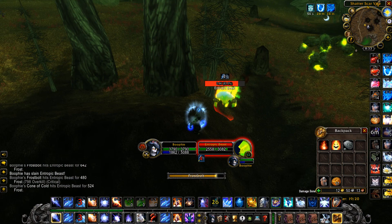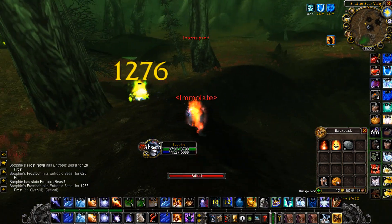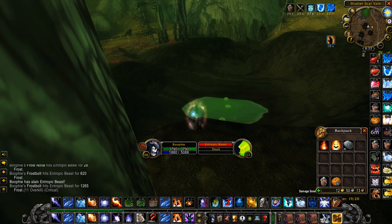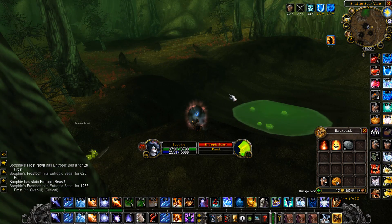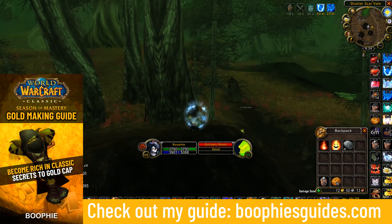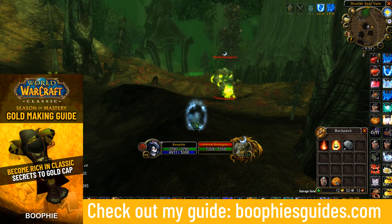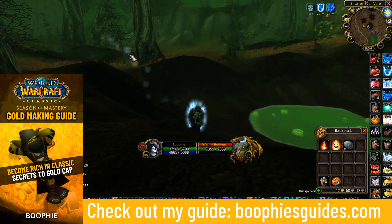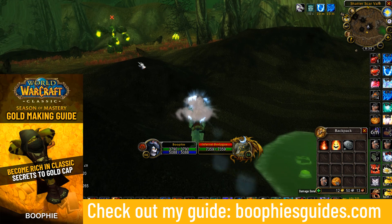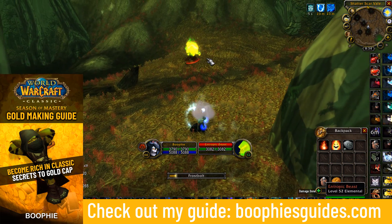They also drop coal and some green BOEs that you can vendor or put on the auction house depending on your server. You can also disenchant them and sell the mats on the auction house. Like I mentioned, I have a gold making guide that I've put a lot of time and effort into — it's got a whole heap of gold making farms, secret ways to make gold from professions, auction house strategies, other farms and investments, a whole heap of things you'll find really useful if you're looking to make gold in Season of Mastery.